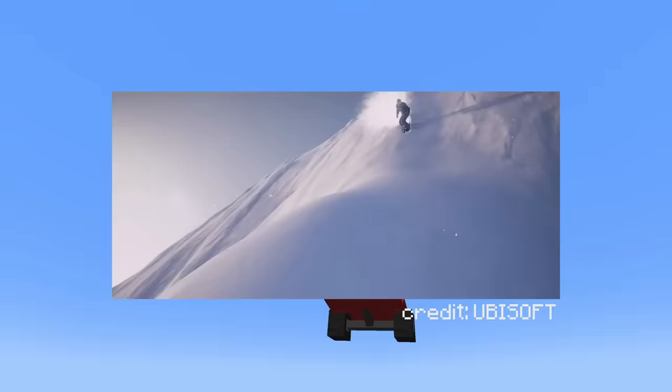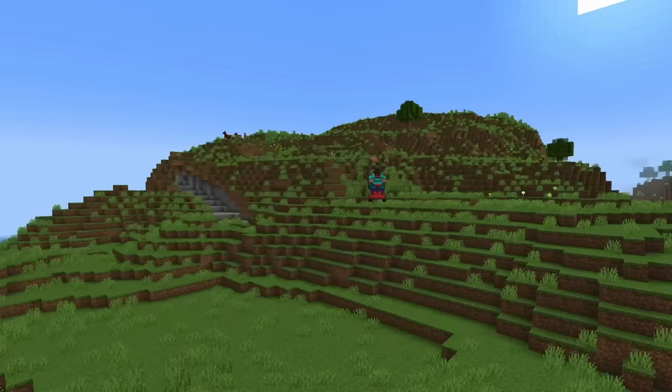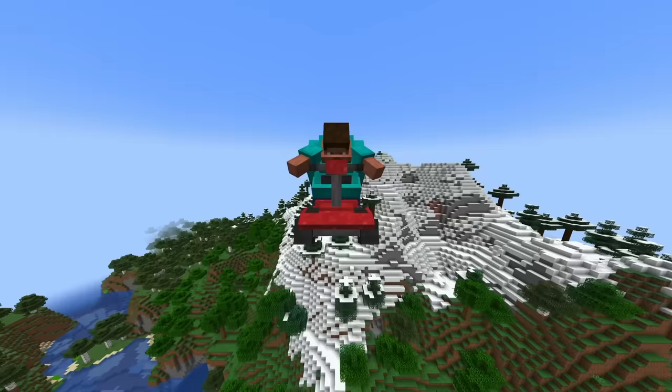One of my favorite games is this skiing simulator called Steep where you can do ski tricks, so when you're in the air on a mobility scooter, I let you press R for roll, which lets you do tricks in the air. For now you can only spin around and press spacebar to do a crazy handstand.